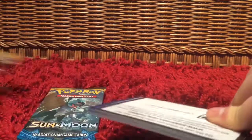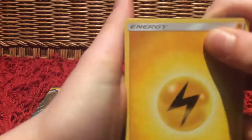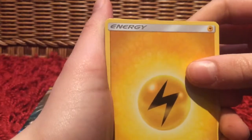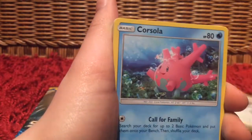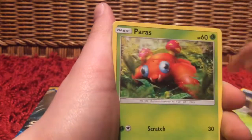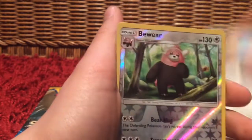So if you don't, that's fine though. Okay, so we have an Electric Energy, Trumbeak, Corsola, Energy Retrieval, Buneary, Paras, Furfrou, Litten, Yungoos, Bewear, and a Cosmog.